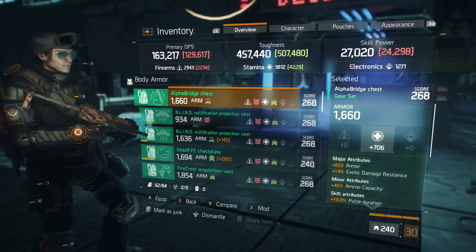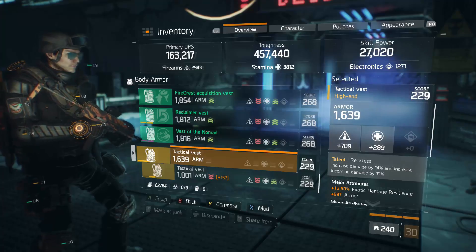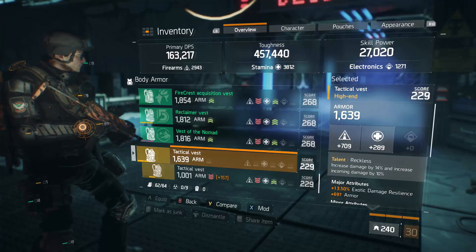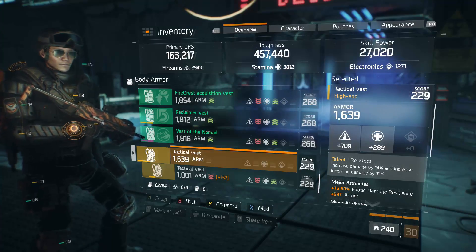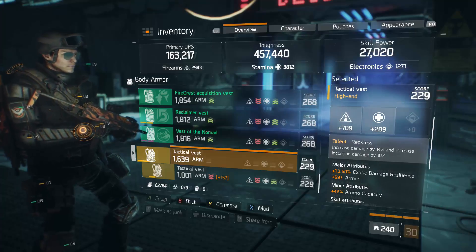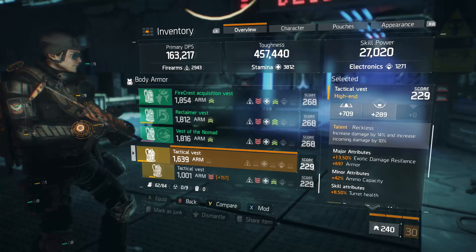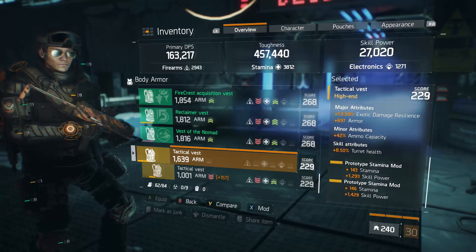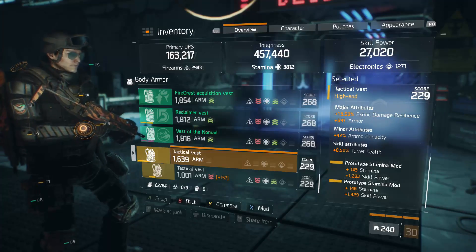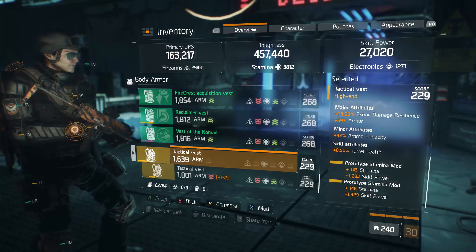Now I'm going to talk about my Reckless chest piece. With almost 460,000 toughness I feel it's okay to run Reckless — if I were running 400k or below I shouldn't. I rolled exotic damage resilience, a fairly high firearms roll, and a really great armor roll, so this is my go-to whenever I use Reckless in a build. The mods in there are stamina with skill power on both — really good rolls. These are Prototype stamina mods, power level 32, great mods; I found both in the dark zone as drops.